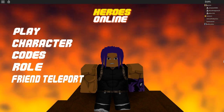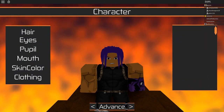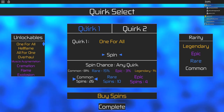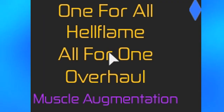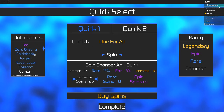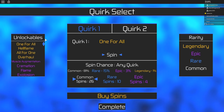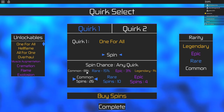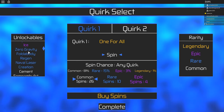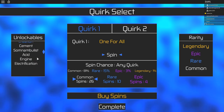When you first load in you'll choose between hero and villain - it doesn't really matter what you choose. Tip number one: character customization and your quirk. Don't stress over your quirk. You're going to see all these wonderful legendary quirks - One For All, Hail Flame, All For One, Overhaul, Muscle - and you'll start off with only 11 common spins. Do not spin anything beyond your common spin. All quirks in this game are for the most part pretty balanced, and most quirks are on the same level for PvE, damage, and leveling up.